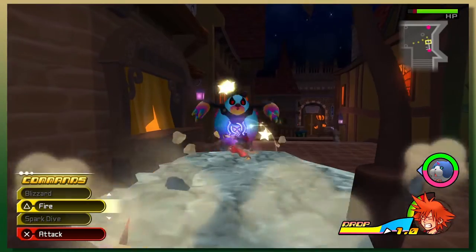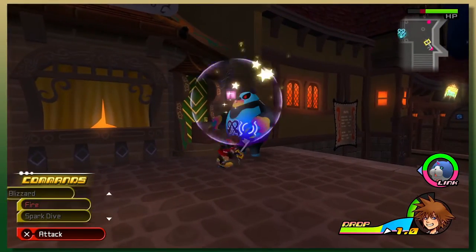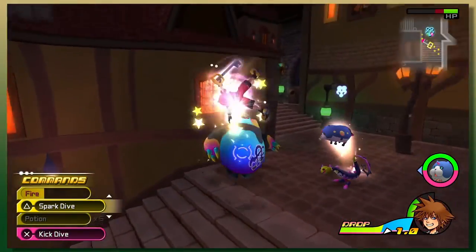So now the drop meter's introduced and we can drop. Oh my gosh, I can't do anything! I'm just getting beat up here. Fire — yeah, okay. These random enemies are actually really tough now.